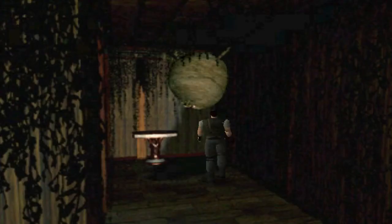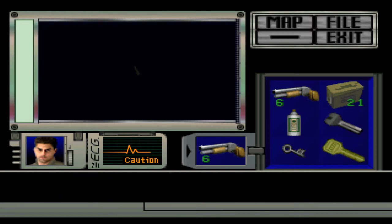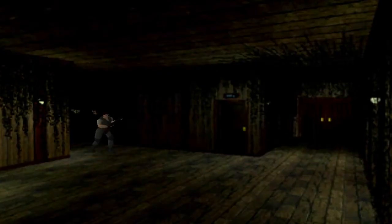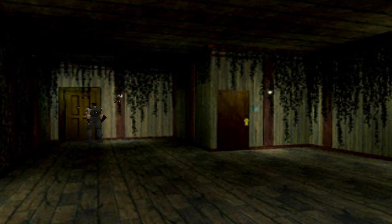So now we're going to run down here and grab this key very, very quickly — or not so quickly in my case. Take the dormitory key and now run, because the bees will attack you and they're very, very mean. I really thought they got me there.